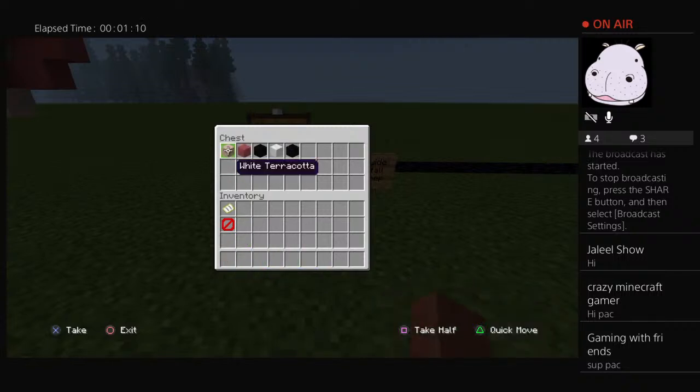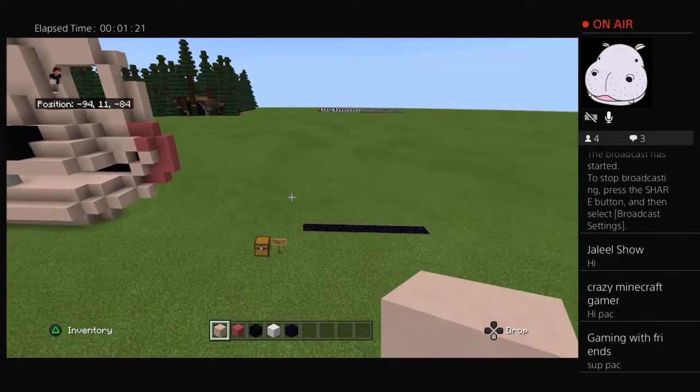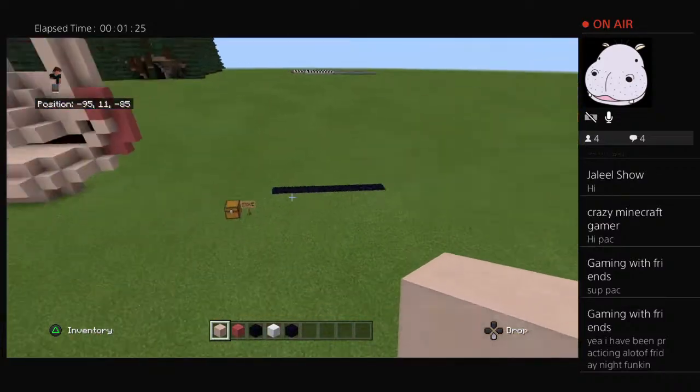Alright, for Billy Bob's Mask you need white terracotta, pink terracotta, black concrete, white concrete powder, and obsidian. Now, with those blocks in mind, let's get started.